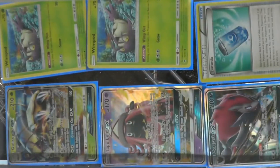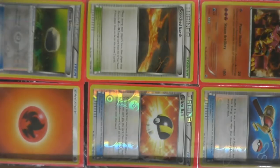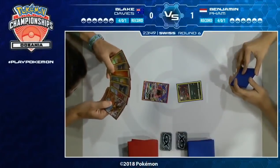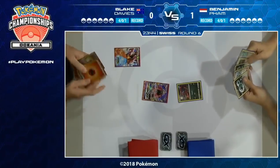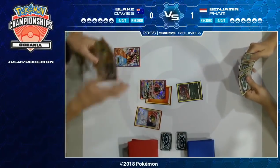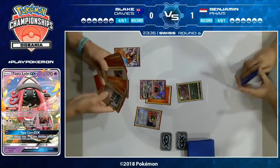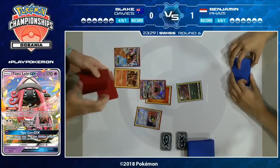The unsung thing about Trade is that you're thinning out your deck. We see with N — people play Octillery, they play Zoroark to make sure a late game N isn't too punishing, but one of the most effective ways to stop a late game N hurting you is making sure you don't have those rubbish cards in your deck. Now we see a couple of Wimpod, Golisopod, and Zoroark in Game 2's setup. Over on Blake's side there's nothing particularly significant.